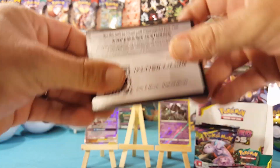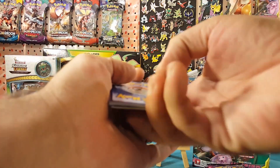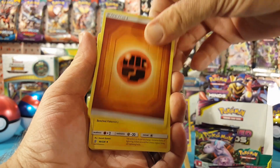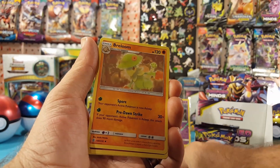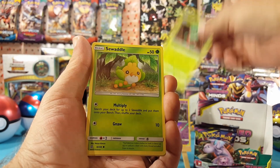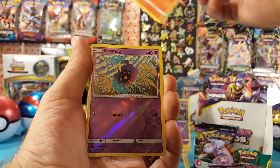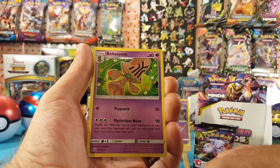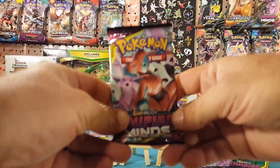Code card for you guys, and here we have Fighting Energy, Thundurus, Recycle Energy, Breloom, Cottonee, Karrablast, Swadloon, Marill, Litwick. The reverse is a Cosmog, and Heatmor is the regular rare.